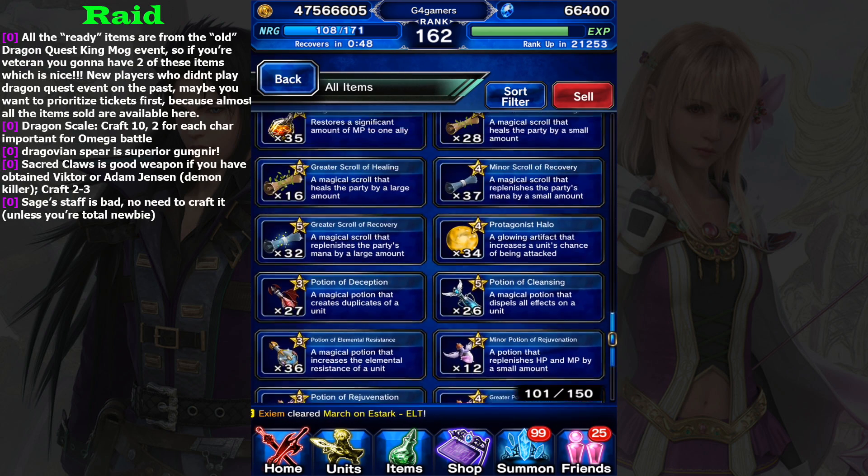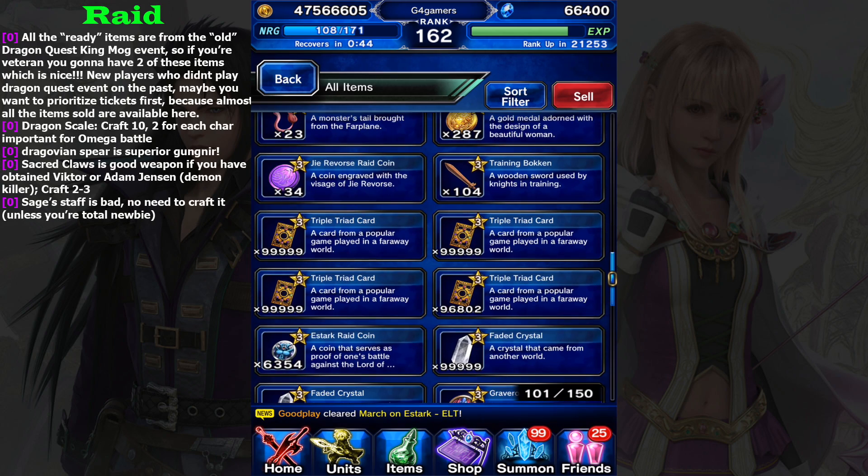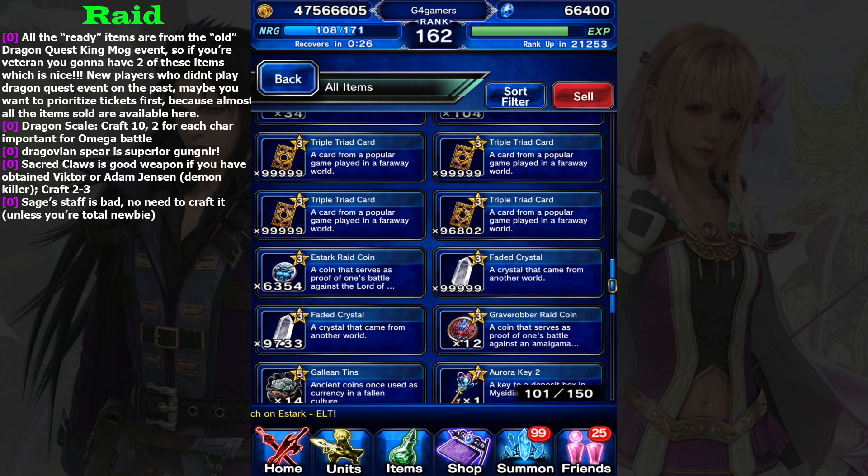Let me show you my mistake from the past. See this - Triple Triad cards. I forgot to spend 400,000 Triple Triad cards. So don't make the same mistake as me. Make sure you spend your resources to summon, especially from the X-Fuse banner.